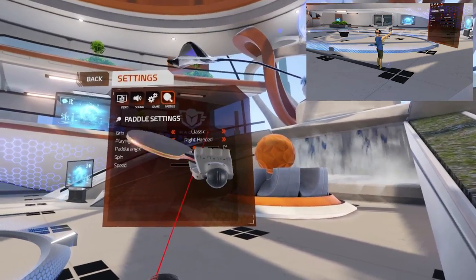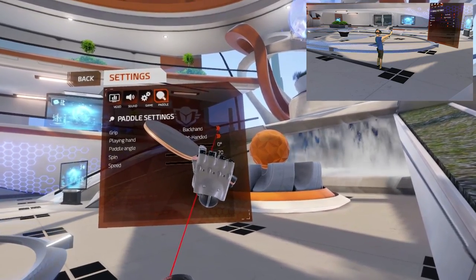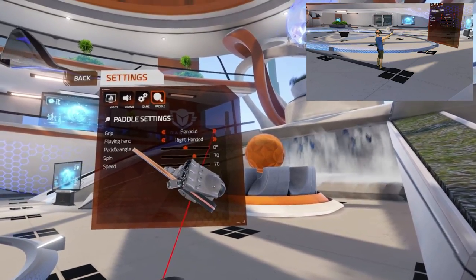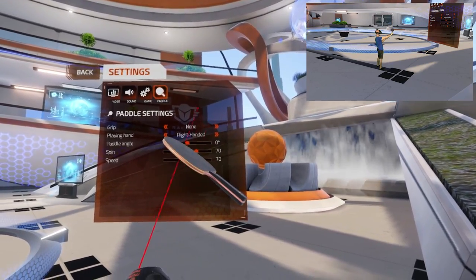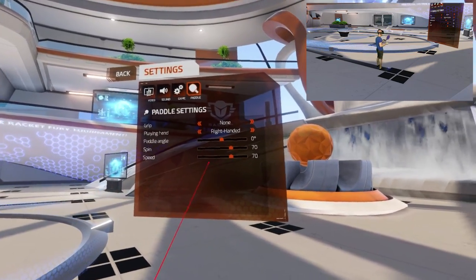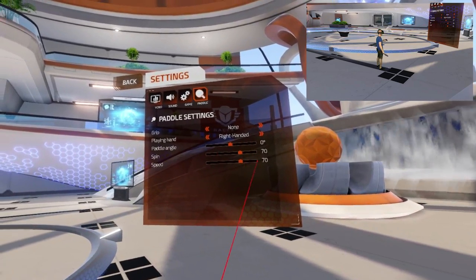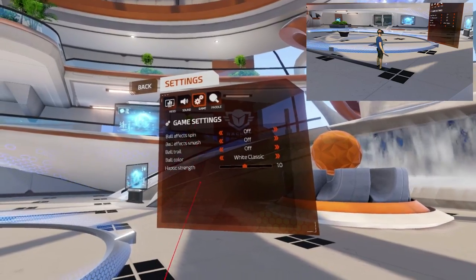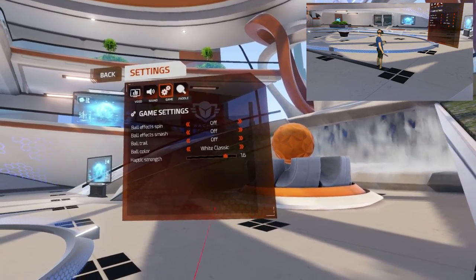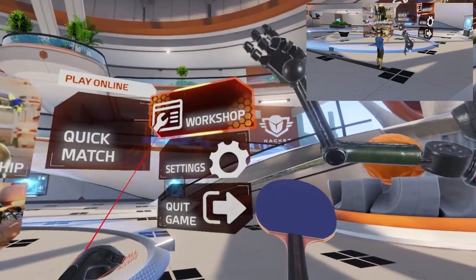And the paddle — so we have a hand classic grip. We can have it backhand, forehand, or pen hold — that's kind of a Chinese way of holding. And only the racket — I think I'm just gonna do it like this, because I'm doing this in mixed reality and the hand will look quite odd. So right-handed, and I'm gonna try to have the haptic feedback on 1.6 — that's the vibration in the controller. I love haptic feedback!